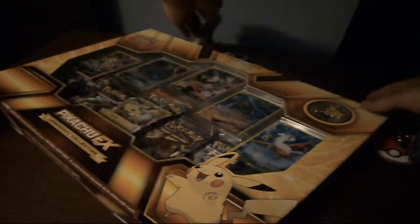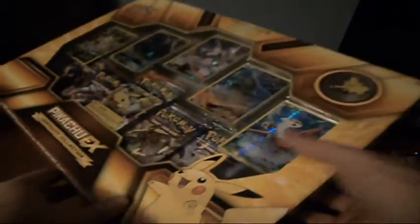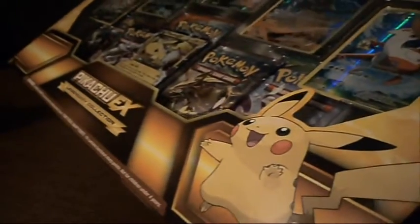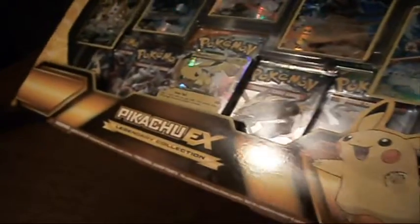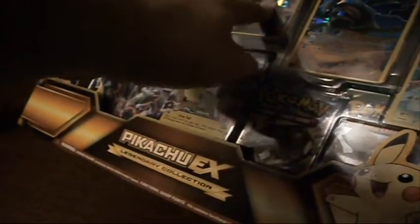So this one goes with the Hoopa one. This one is a Pikachu. Let's see if I can get a good shot of it. The pin is sideways in here, but that's okay. I was looking for this thing forever — it took like three weeks to find it, I swear. But basically, it comes with a Pikachu EX, this Regigigas, Zekrom, Palkia, Black Kyurem, and Latias.